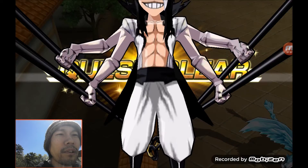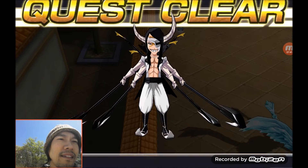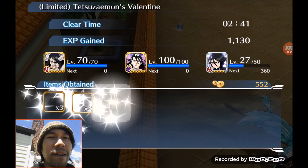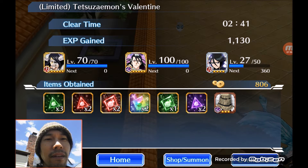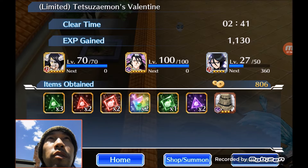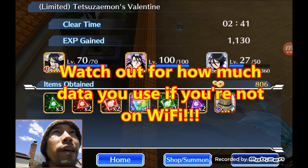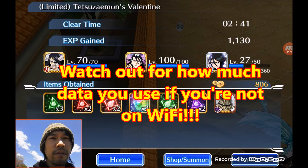There you go — the quest is done. Two minutes and 40 seconds. I got a character. After that, if you have no soul tickets left, just put the game down for a while. The notifications will tell you when you have another soul ticket, and you can repeat the process.